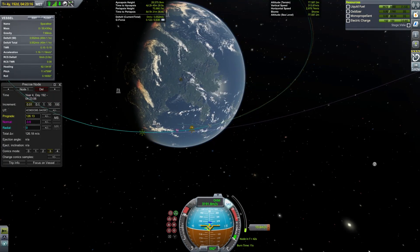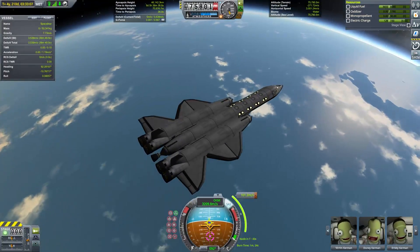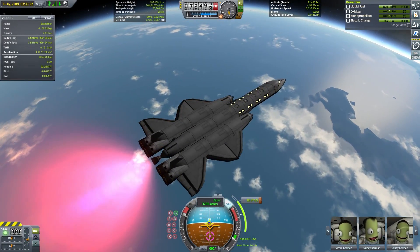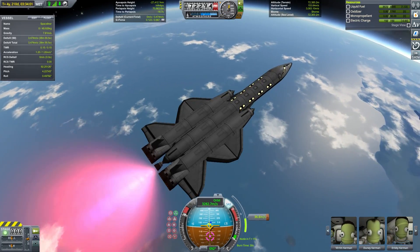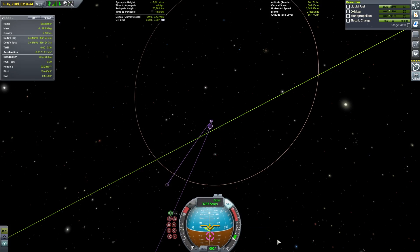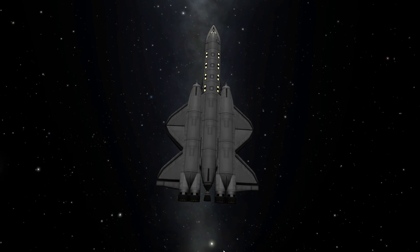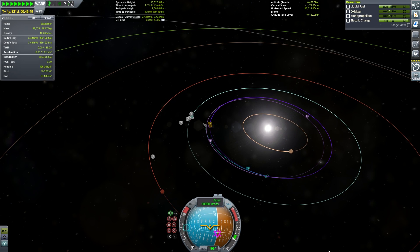If you've done everything properly, the final burn should be a small burn at periapsis of our highly elliptical Kerbin orbit that will throw us all the way to Eve. There's always going to be some inaccuracy here, so you may have to move your maneuver node a little bit off of periapsis. You lose a little bit of delta-V by doing so, so it is important to try to make everything as accurate as possible. If you have to move it too far off, it might be worth going back and seeing if you can do things a little more precisely.